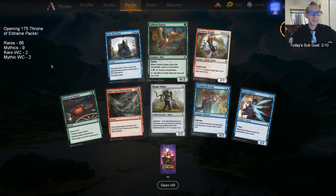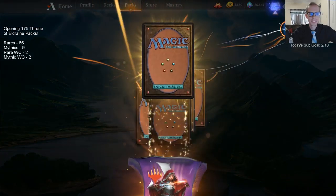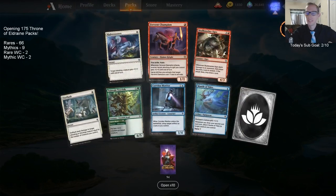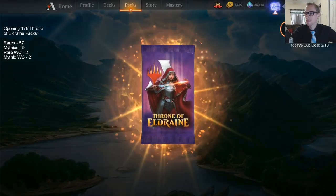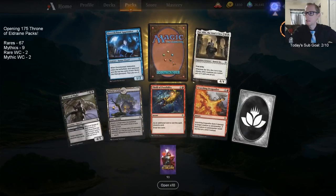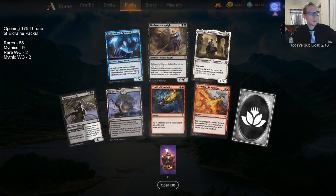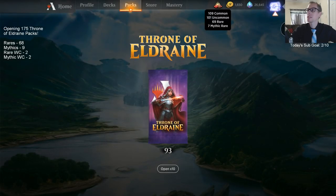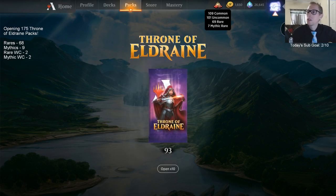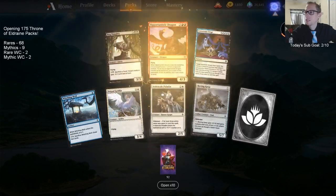You got 12 mythics out of 50 packs — and you got the full set of Outlaws' Merriment, the worst mythic. I thought that was going to be a mythic. Maybe we'll have to start opening 10 at a time — with 170 packs I can't even play some decks since I only have seven mythic wildcards. That's like four Okos and a couple Royal Scions, and I don't even have enough for Garruk's and other mythics.